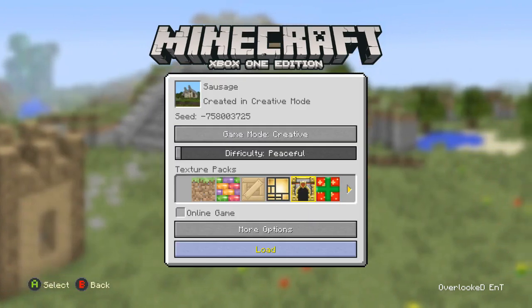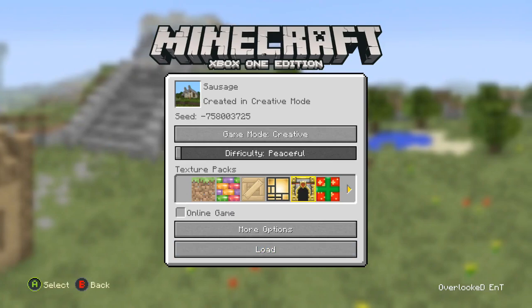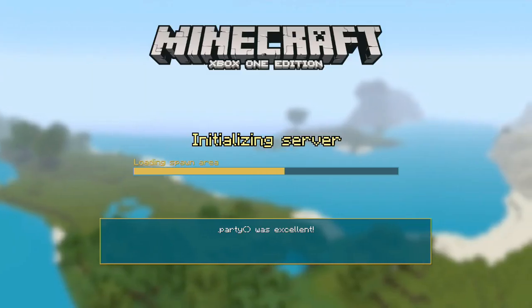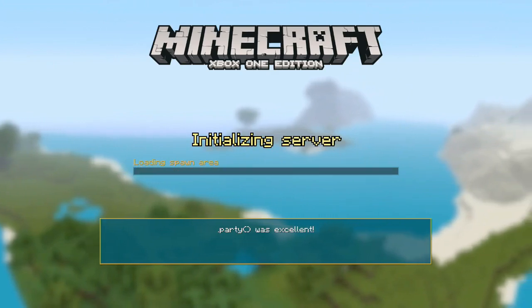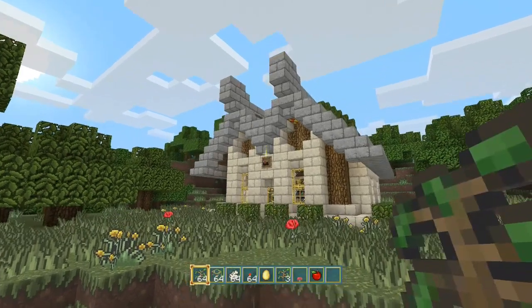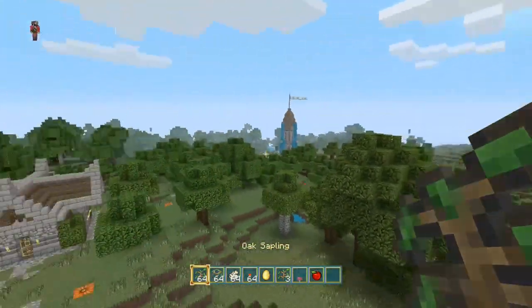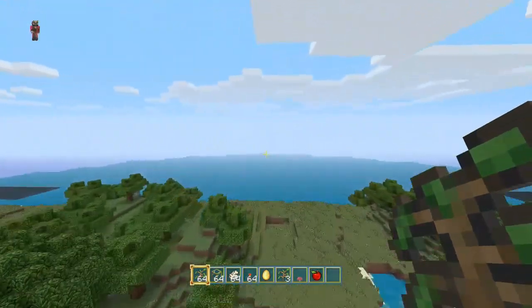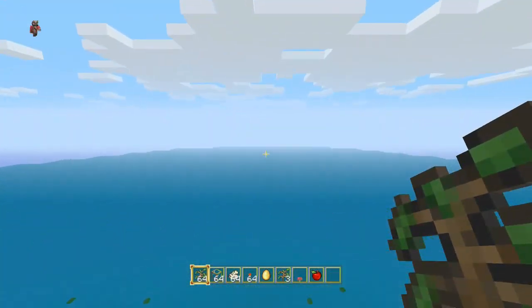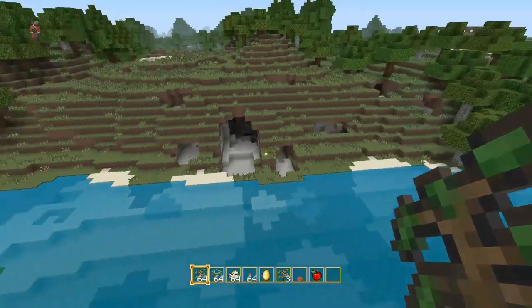We go into the world — it was already built in creative, but it doesn't matter which mode it was built in. So just load it up. To prove the point, let's fly to an outer edge of the map. With it being ocean, we're probably already at the edge now — and yes, we're at the edge.